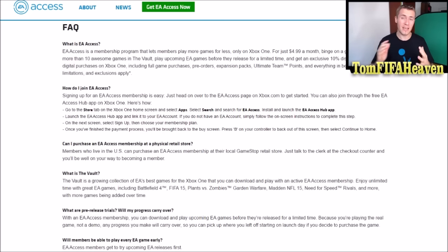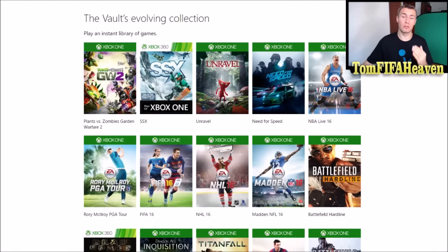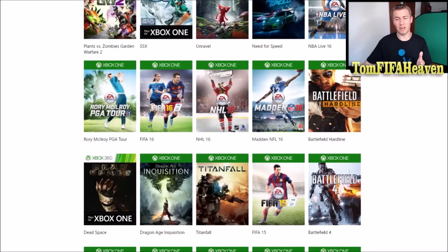So what is EA Access? EA Access is a membership program that lets members play more games for less. This is not for Xbox 360 — it's for Xbox One. One month of EA Access only costs five dollars, and with a monthly membership you will be able to play games that are in the vault for EA Access for unlimited time.